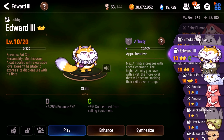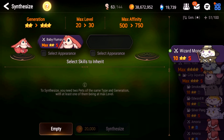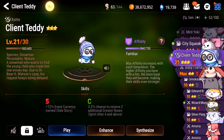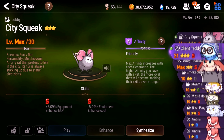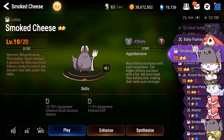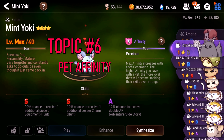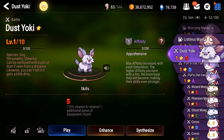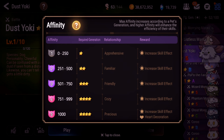To synthesize, you get a max level pet, then click synthesize. You can pick a different pet that isn't max level. The first option is to select appearance — if you like the graphics of one pet, you can keep it. The next thing is to select the skills to inherit; depending on the generation, you can inherit one, two, or three skills. Or you can inherit nothing — if all the skills are bad, just click nothing and you have a chance to generate a new skill, even an S skill. There's also a new feature at the bottom to increase the chance of getting a higher generation pet; without adding anything, you have an 80% chance of success.